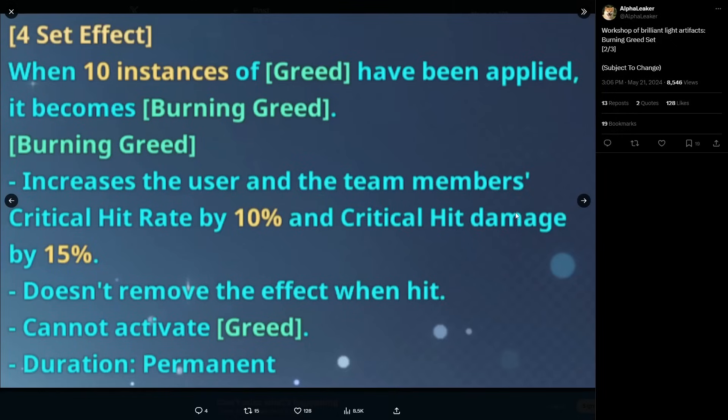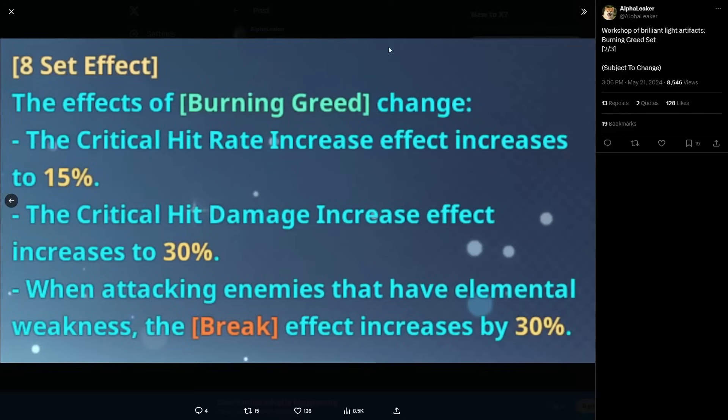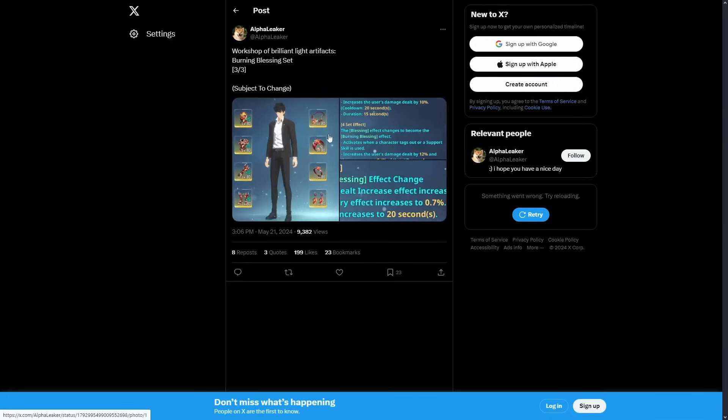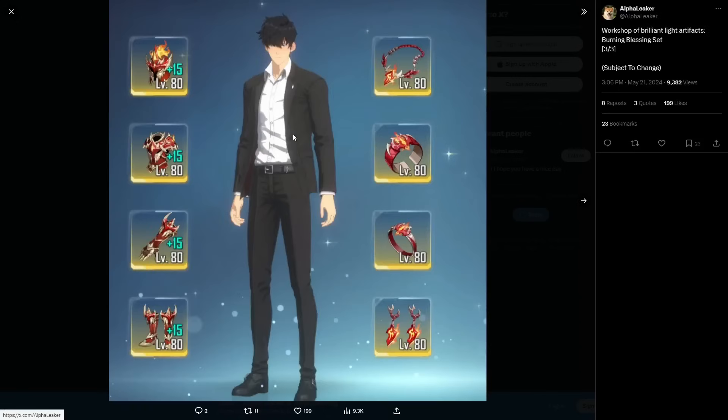W set overall. There's still one more set to talk about. We've got the Workshop of Brilliant Light Artifacts — the Burning Blessing set. Keep in mind a lot of this is subject to change, but we'll take it at face value with the current information. From the original info we have now, all three sets are looking pretty insane based on the first two we just reviewed.